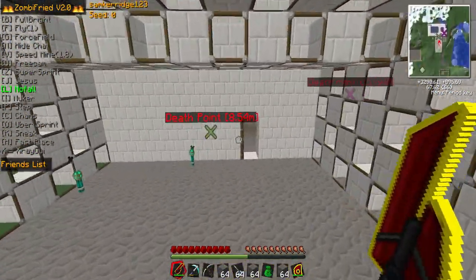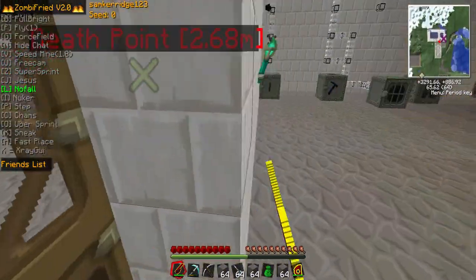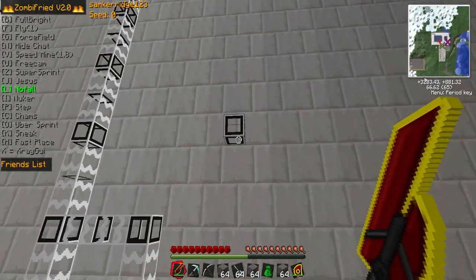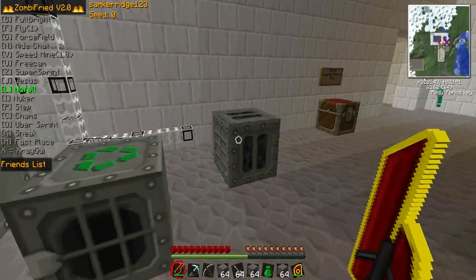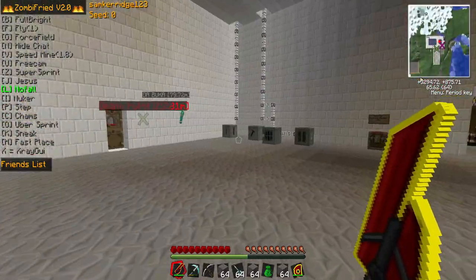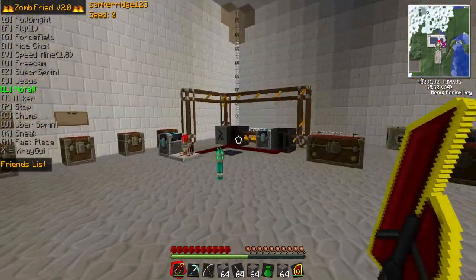But anyway, as you come down here you'll see a death point, and we've got a few messy cables here which I'm just going to break because they don't need to be there. But this is all our crap — all of our machinery. We did have a quarry here and we did have a load of piping coming out of there, but we got rid of it because it was too messy.